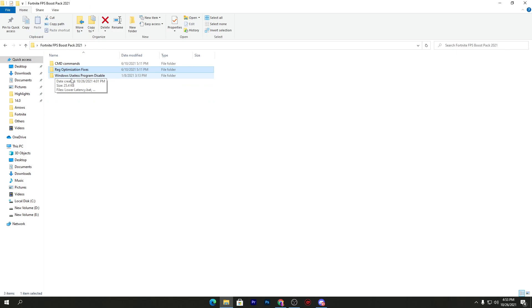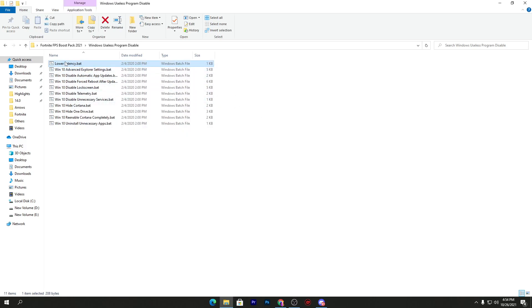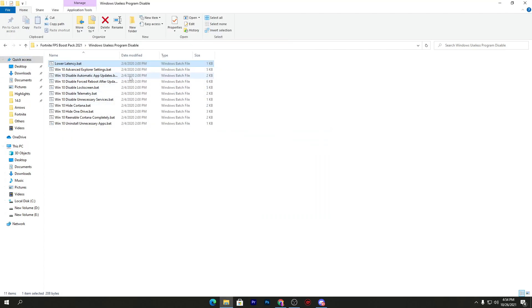Here is our last folder, which is the most important — it will optimize your CPU, GPU, RAM, and hard drive for gaming. Open this folder and you'll find a bunch of Windows batch files for boosting performance. First is the low latency .bat file, which optimizes your ping. Double-click it, run as administrator, click yes, and you're done.